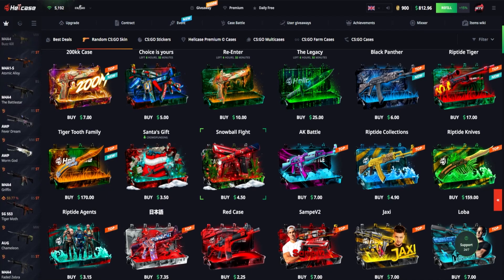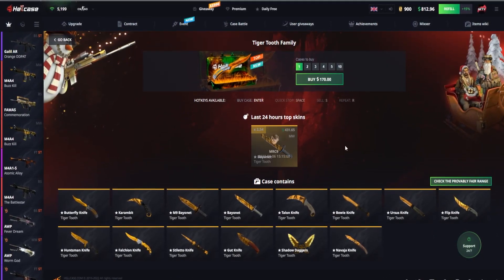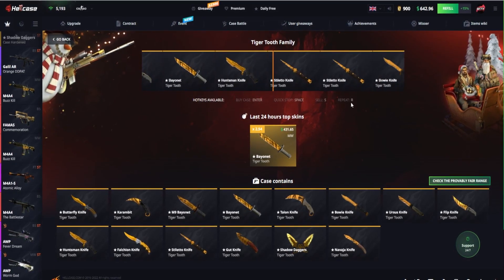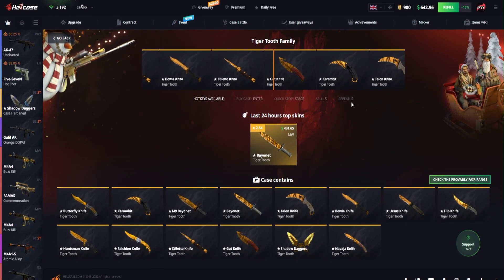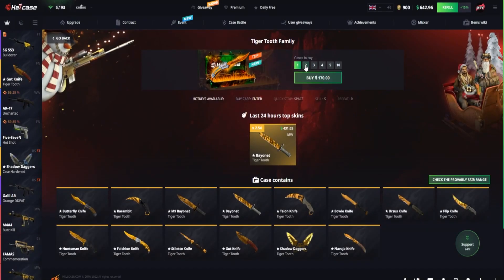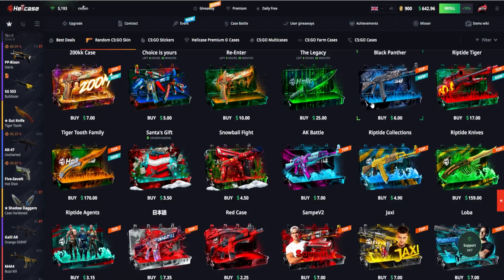We've got the Tiger Tooth Family case — new case at $170, only Tiger Tooth knives. Why not, let's do it. That leaves us with $642. We get a Gut Knife Tiger Tooth — and how much is that worth? $137. At least it's factory new so it's not too bad, could have been worse. Could have gotten a Bowie knife which costs a little bit less.